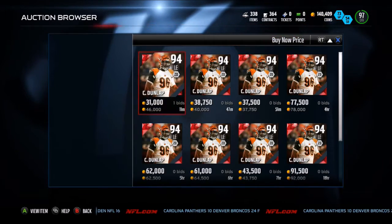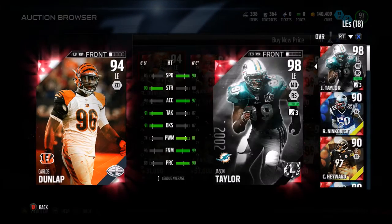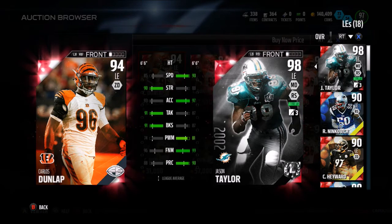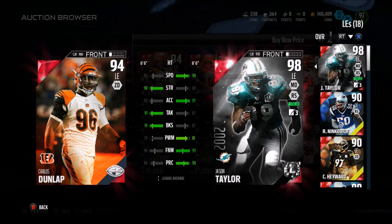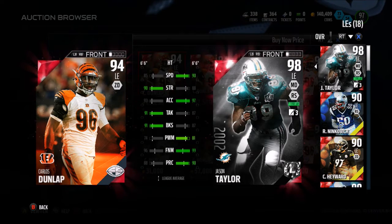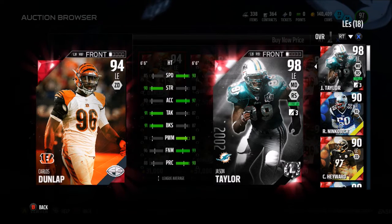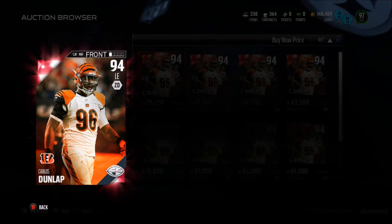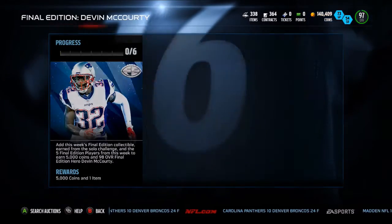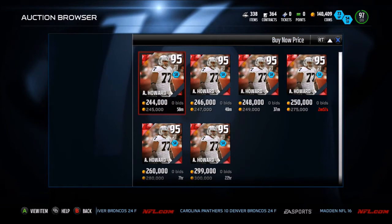We have a 94 overall Carlos Dunlap. I was waiting for this guy to get a new card ever since he got that team of the week. 85 speed, 90 strength, 93 acceleration, 91 tackle, 91 block shed, 74 power move, 96 finesse move, 88 play recognition. Good block shed for a 4-3 defensive end, good strength, decently fast. I have Jason Taylor there — even though I'm in a 3-4, Jason Taylor does really well on my scheme and gets a lot of sacks.